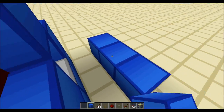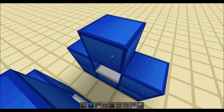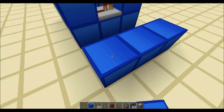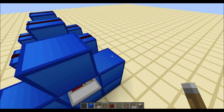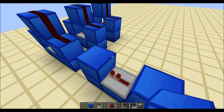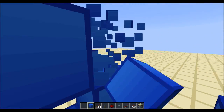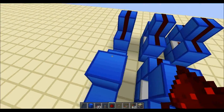I'm going to make a randomizer that has 6 outputs. I will try and color code where needed. Basically we're going to get 3 of these ledges next to each other, and then on the other side we're going to get another 3 ledges. Make sure to face the repeaters one tick to the inside. And then redstone on top.